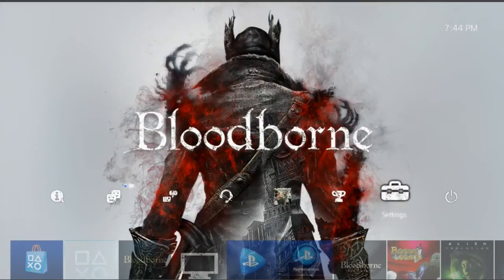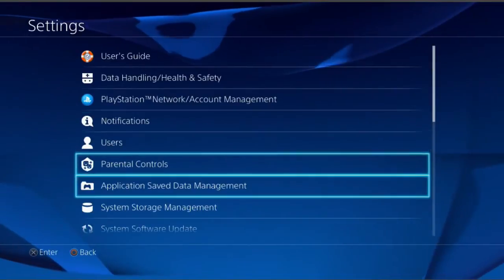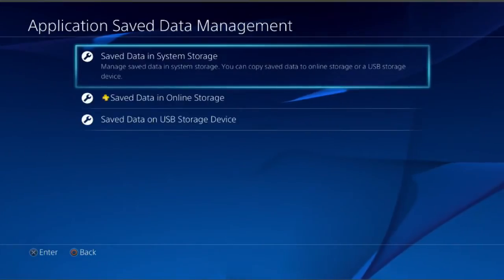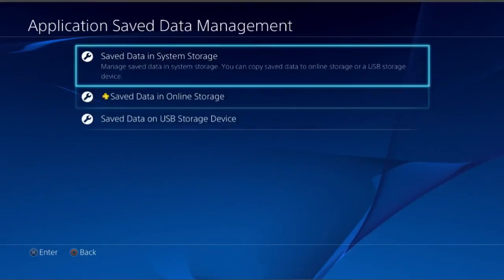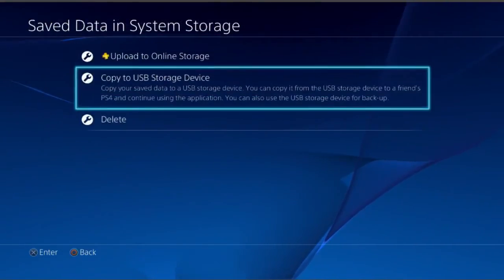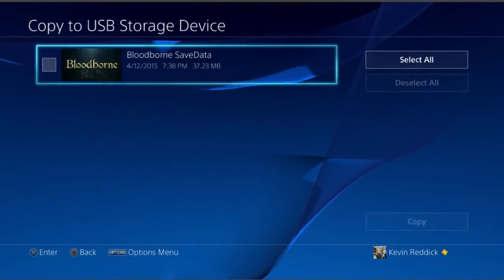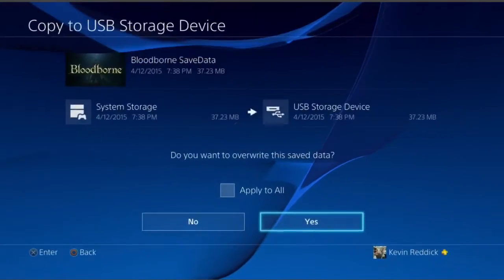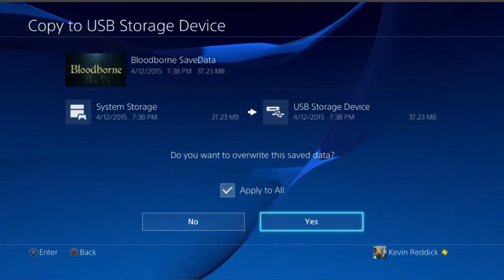After that, go into Settings. You'll go down to Application Save Data Management. You'll see three options: data in system storage, online storage, and USB storage. For now, you're going to want to go into system storage, copy to USB storage device, select Bloodborne, checkmark it, go over and hit copy. I've already done it once, so I'm going to apply to all and tell it yes to copy over.